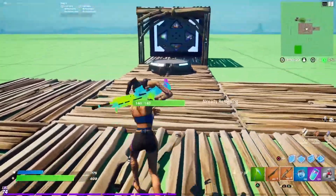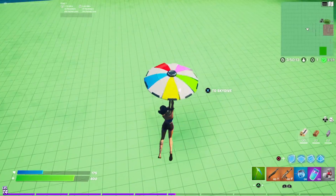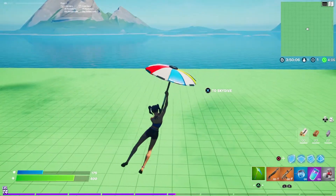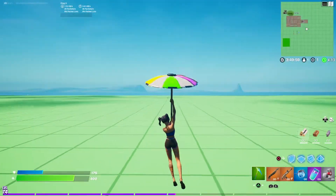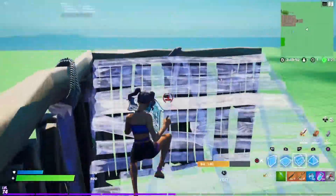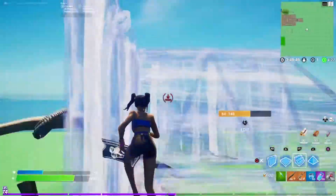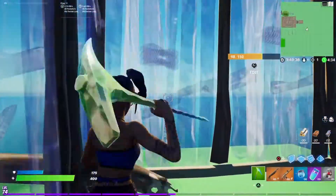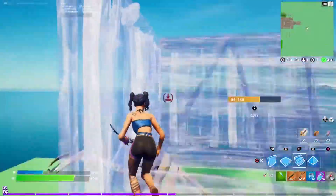Let's do a little bit of gliding. We have the Beach Bellow from Chapter One, Season Five, which makes a lot of sense with the skin and the colors surrounding it. I haven't used this glider probably in forever because I just use the John Wick glider — the one shot — or the Ghost Rider one. That's really all I use, or the Mando glider. Right when you phase through it, add GG on that one. Not too bad.